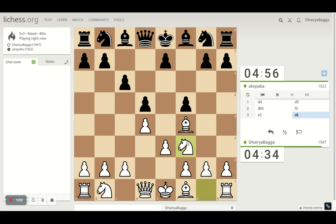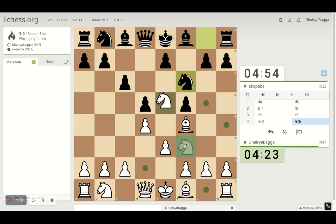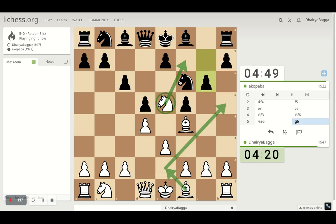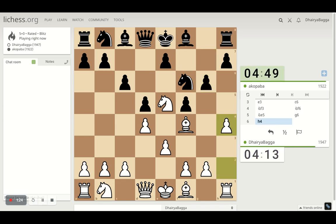I'll continue with my normal development for now — plant my knight in the center. He plays pawn forward, which means there's some weakness in the structure already. I'll go ahead with the pawn to begin with.